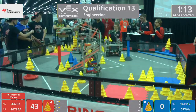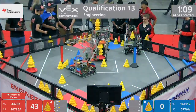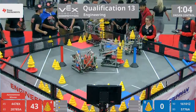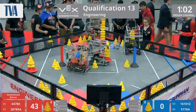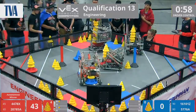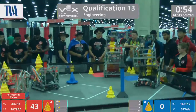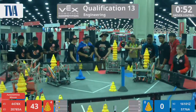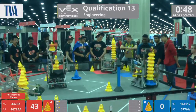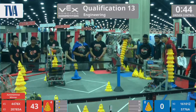Your blue alliance, meanwhile: 16-101z Idea from Newcastle, Pennsylvania, working hard at those human player loads. And their partner team, 5776A — that is DVHS Robotics from San Ramon, California. They're working on a blue stack themselves. 44-78x, it looks like they have the highest stack in this match so far, but they have to score it to make it count.